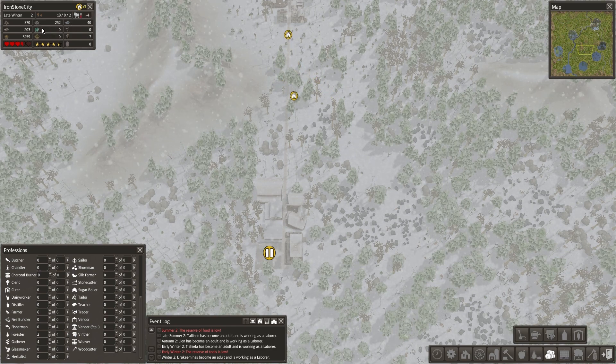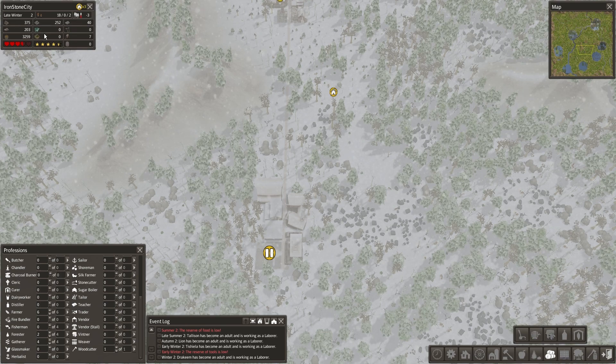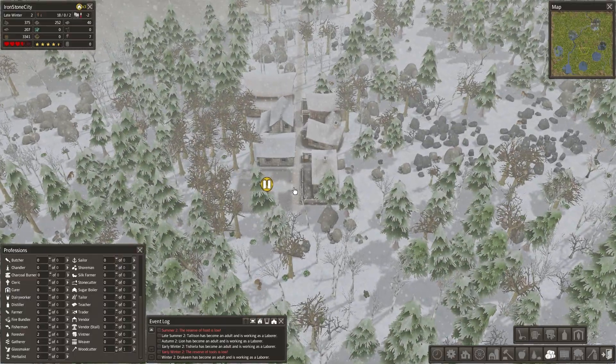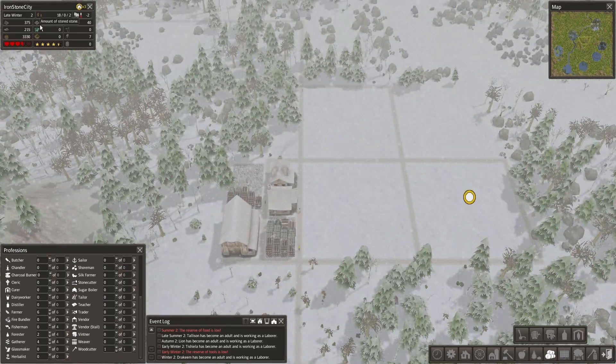Something I didn't notice is this icon. In the vanilla version this is supposed to be coal, but I have no idea what this little icon means. I don't know, maybe we'll find out later. I'm just gonna ignore it for now — maybe you guys have a good idea. I'm not sure what I need to do about steel tools and stuff if coal is not a resource anymore.